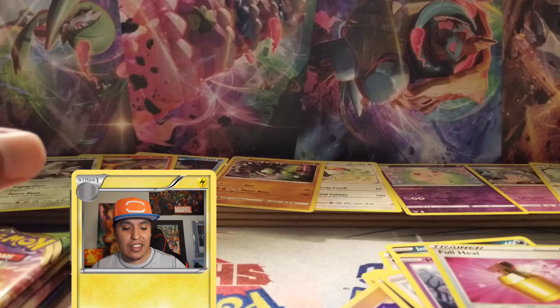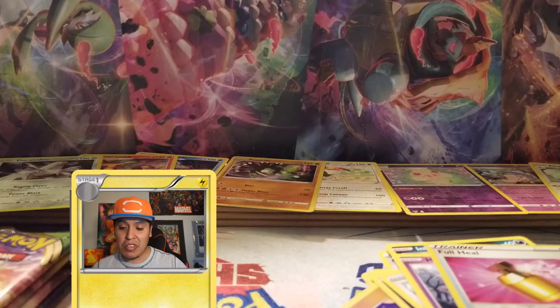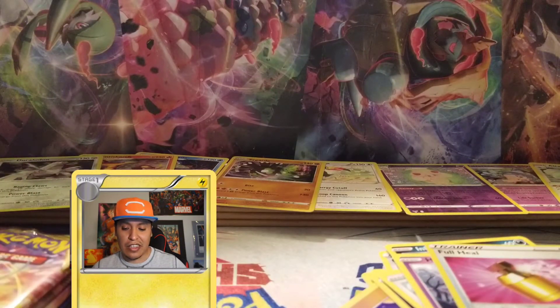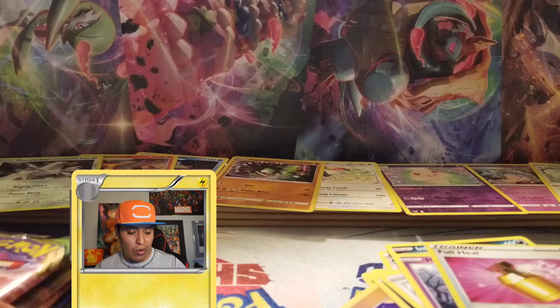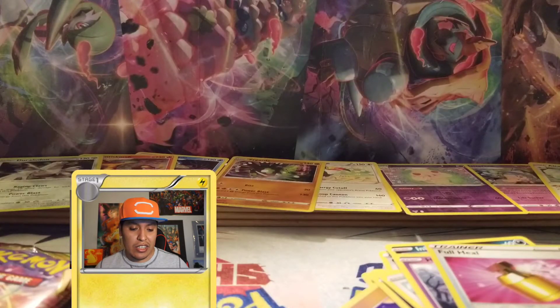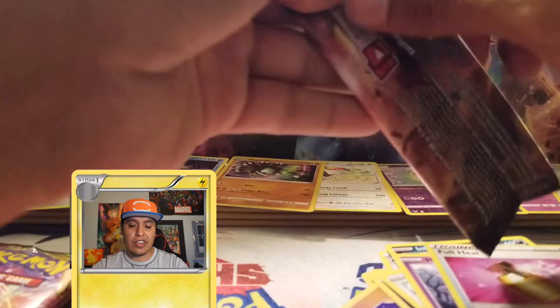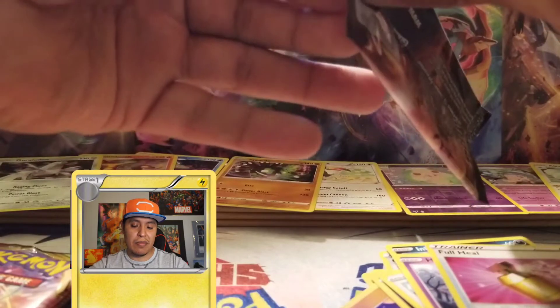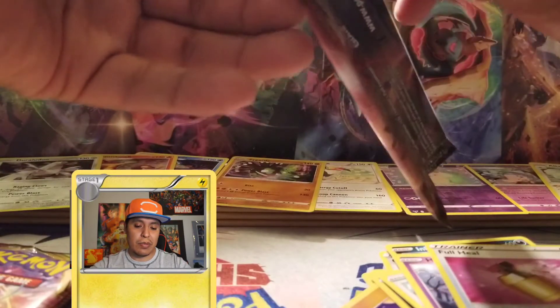Seven packs and still just holographics — they're still pretty cool, but you really want to pull the V cards, VMAX cards, and amazing cards. The holos are nice but they're not the big hits everyone is chasing. Let's go with another Champions Path pack.